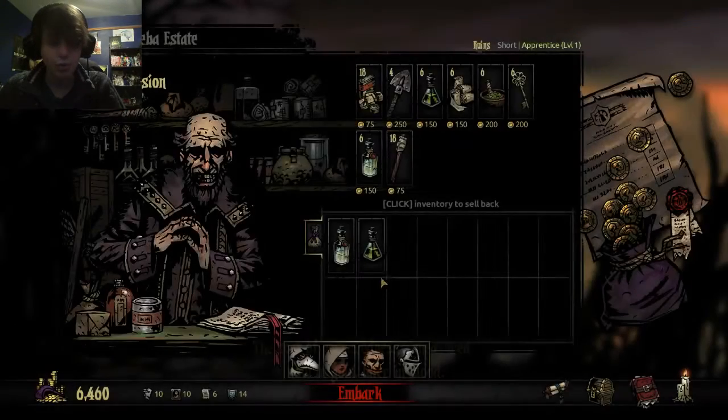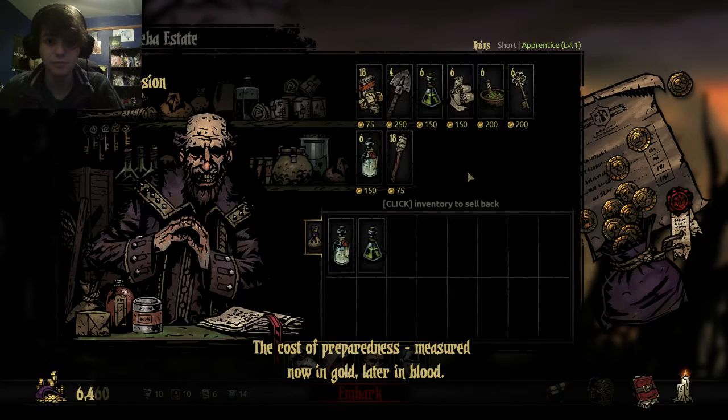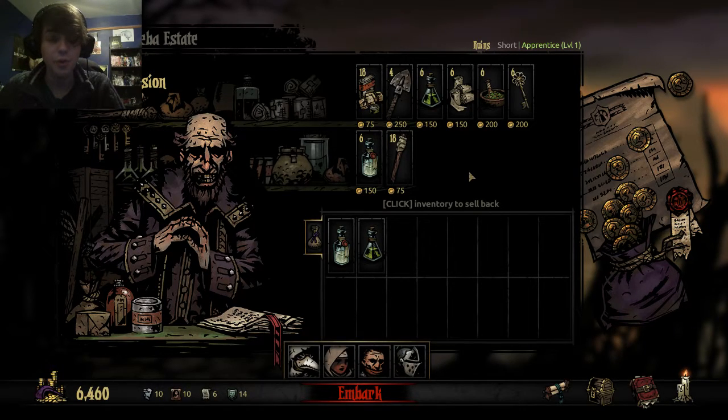The cost of preparedness, measured now in gold, later in blood. This is sort of where you are going to make and break your expedition. You have to decide what you're going to spend money on, and this stuff costs a pretty penny.